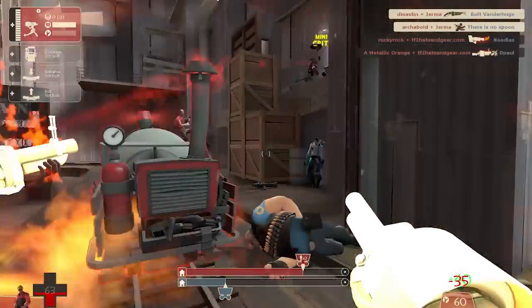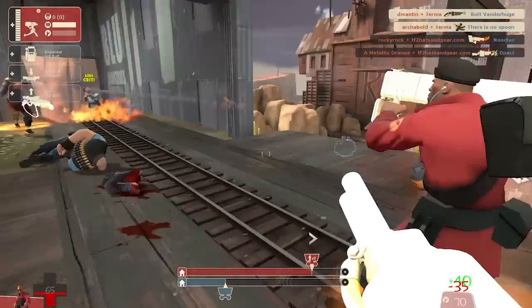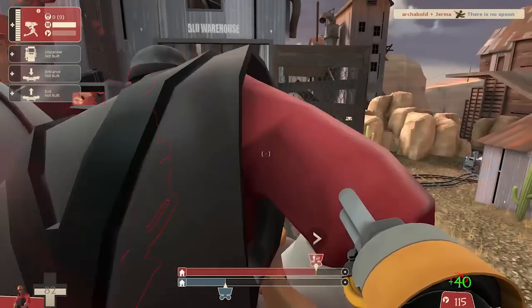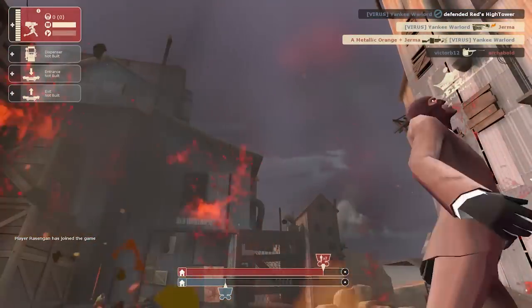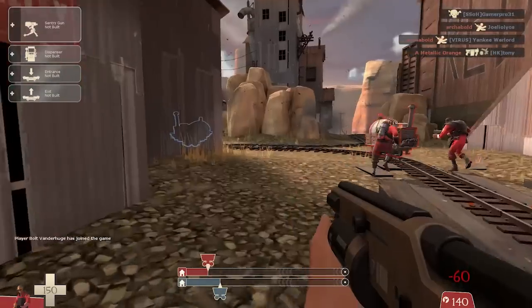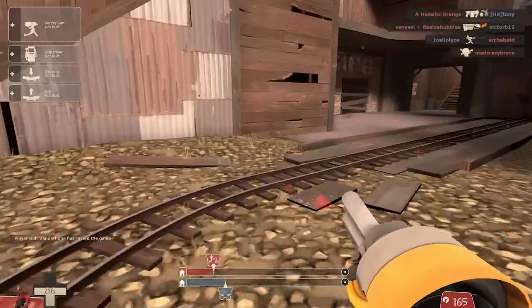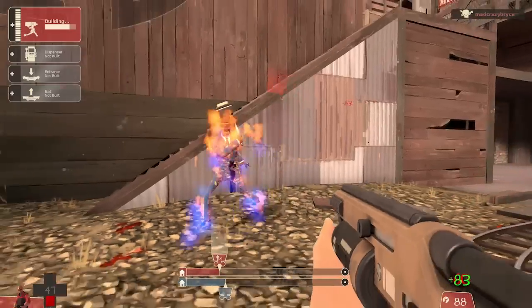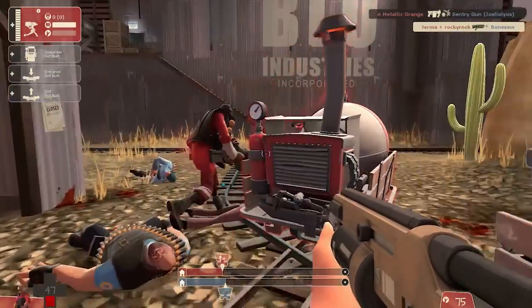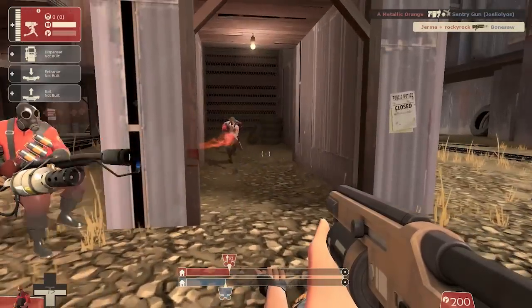See how the electrical charge is spreading around. Maybe it's a new spy-check mechanic — you could potentially check for spies with it. This is the first time I've ever played with it. I haven't tried to destroy any projectiles with the pistol yet, but I'm assuming it works sort of like a reflect — you just click once.